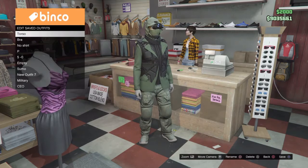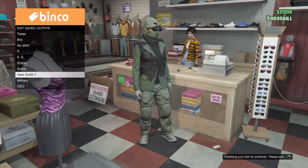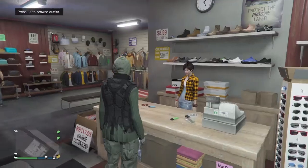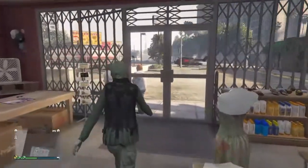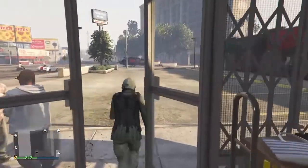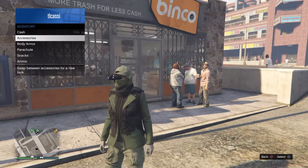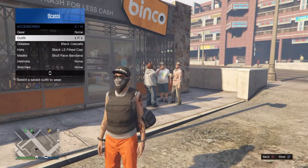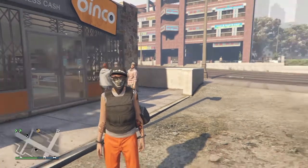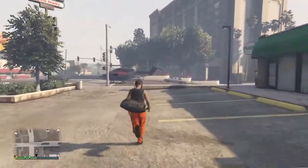Go ahead and save the outfit again. Then to get the duffel bag on it, you want to pick an outfit that already has the duffel bag on it. Then go ahead and get into a helicopter.